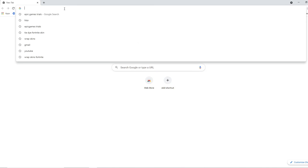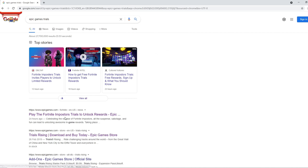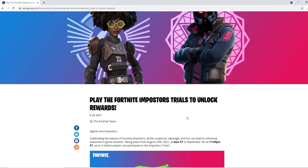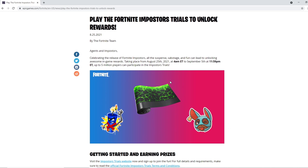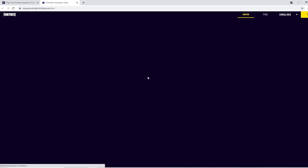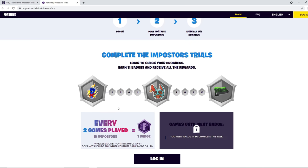Right now I'm going to put it on screen and show you exactly what you need to do. The first thing you want to do is in the search bar type 'Epic Games Trials' and click on this link. There it is: 'Play the Fortnite Impostors Trials to unlock rewards.' This started yesterday and you have up until September 5th to claim these free rewards. Up to five million players can participate. Scroll down and click 'Impostors Trials website,' then click login.